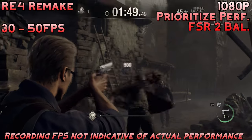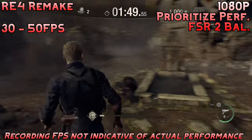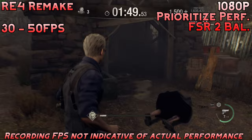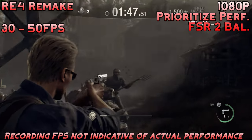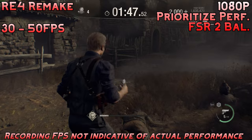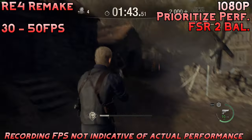Next, we have RE4 Remake running at the 1080p prioritized performance preset with FSR 2 unbalanced. Performance here was very respectable. This isn't one of those games where you need a super high refresh rate to do well, so 30 to 50fps is very nice. You could probably even lock to 30 and never see it drop once. Overall, no problems running this game on this GPU. Great job, 1050.